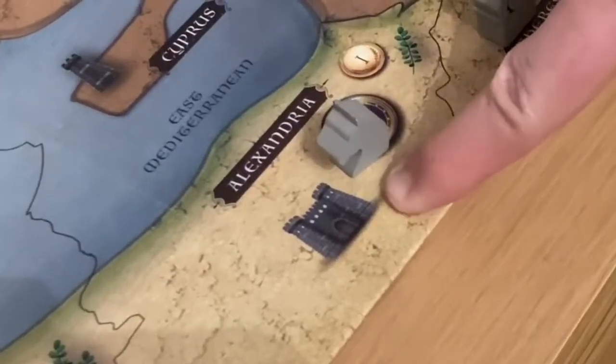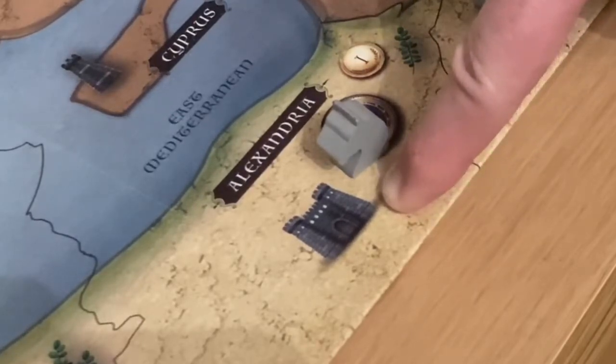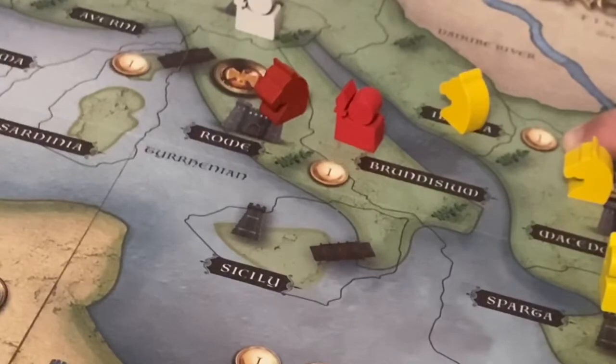The number of forts that you control will determine how many infantry and cavalry you can introduce to the game. For grand forts you can introduce two infantry or one cavalry unit, and for each standard fort you can introduce one infantry. You can also earn currency for each area held with this symbol.